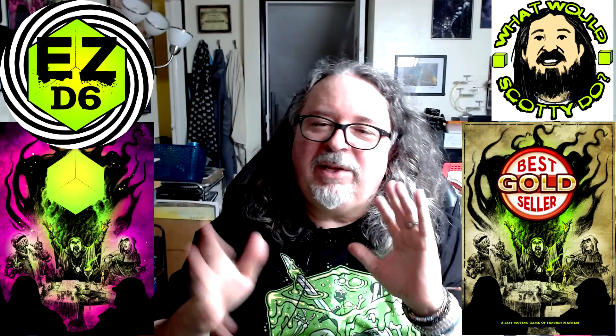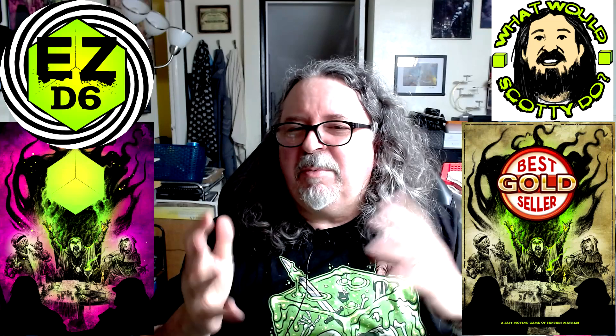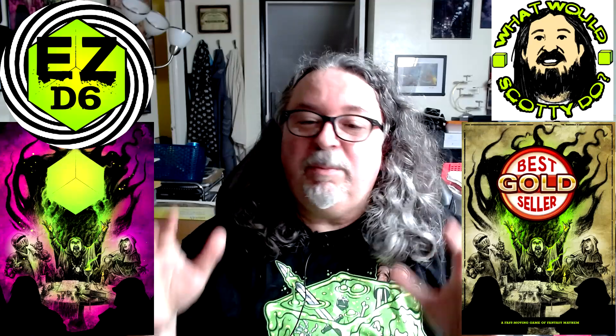Here we are - my first video about Easy D6, and I thought the first thing to tackle would be magic. That seems to be the thing people want a little more guidance on. The rest of the rules are so simple and straightforward. I wanted it so that a conjurer - which is the magic user in this game - could be ready to play at the same time as a warrior. If you make a conjurer and make a warrior, you'll complete character creation about the same time because it's that easy.